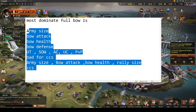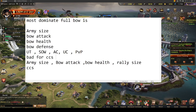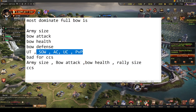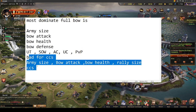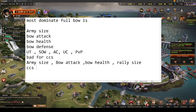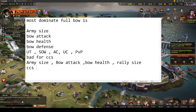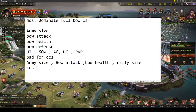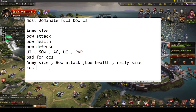So setup one is optimal for events but weaker in CCS; setup two is stronger in CCS but weaker everywhere else. For soloing a player, the first setup is definitely better. The second setup is better when contesting a castle, in KvK, or when rallying a stronger player. You can roughly see where you're going with this.